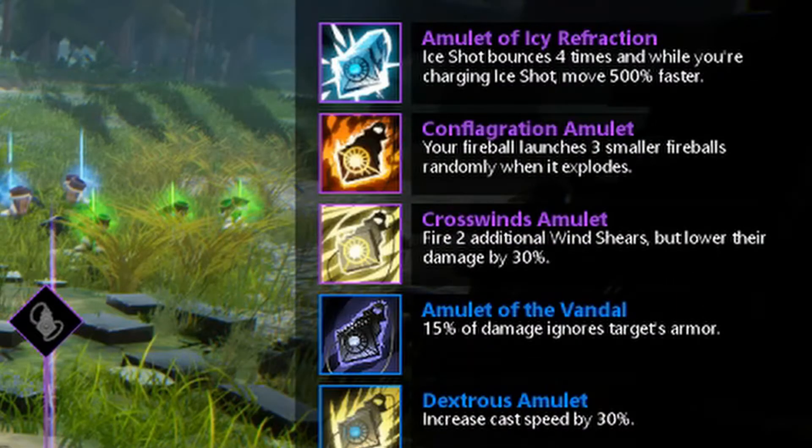The Conflagration Amulet makes your fireball launch three smaller fireballs randomly when it explodes.